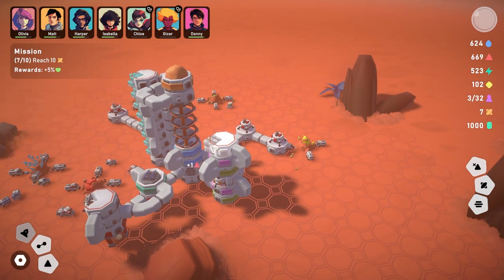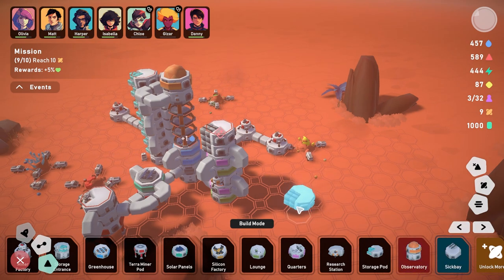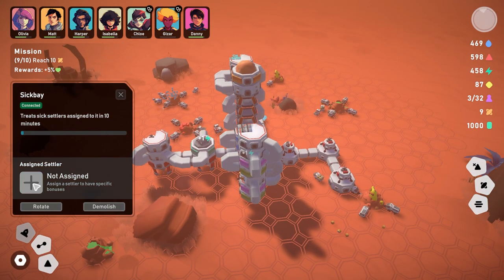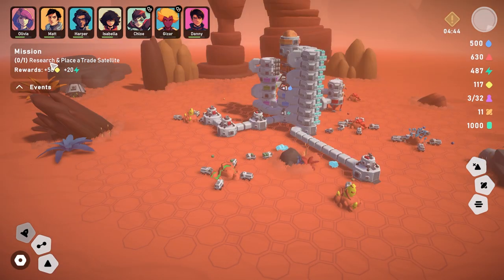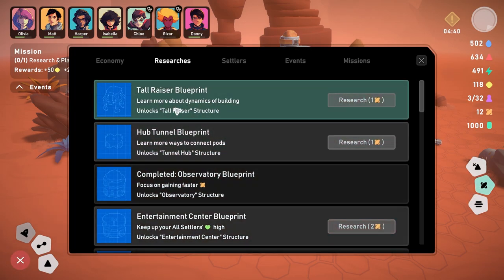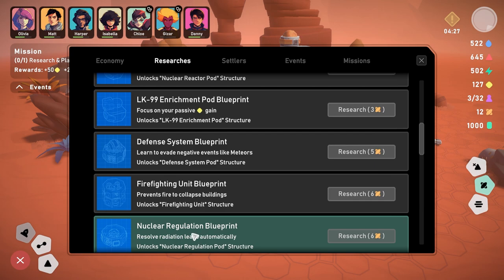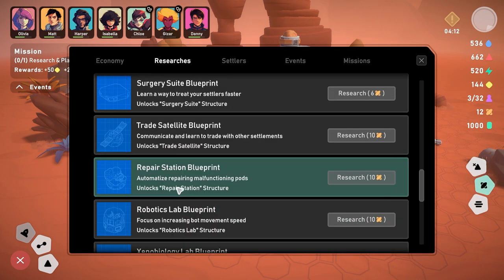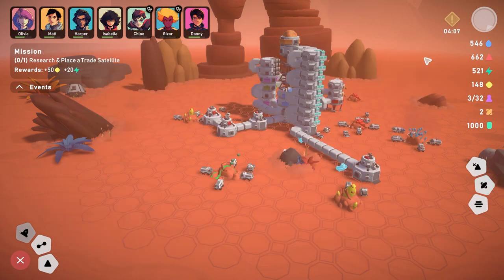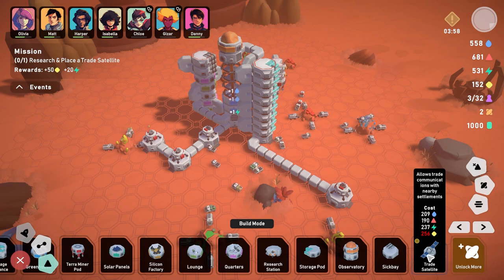Another settler has fallen ill — let's build a second sick bay, connect it, and move Gizar in there. Things are looking good overall. The next objective is to research and place a trade satellite. Looking through research options — trade satellite is here, costs 10 research points. Done — now we can build a trade satellite, though it requires 256 conductive material.